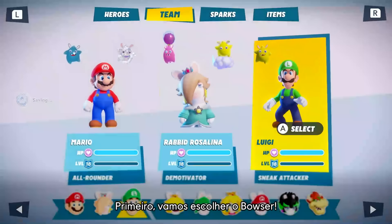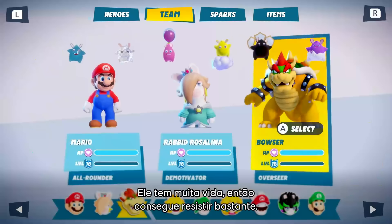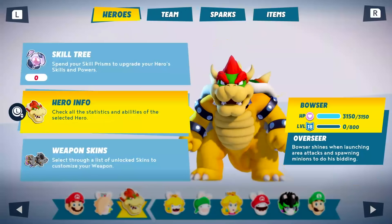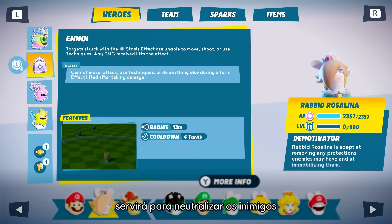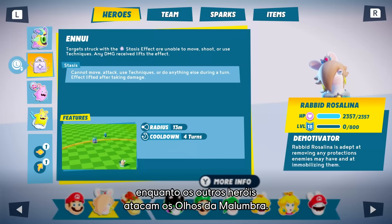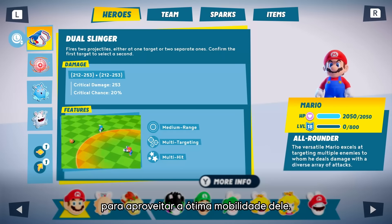Let's pick Bowser first. His huge health stats will allow him to sustain heavy damage. Rabbit Rosalina's signature technique will be key to neutralize enemies while the other heroes focus on the darkness eyes. We'll keep Mario on the team to take advantage of his great mobility skills.